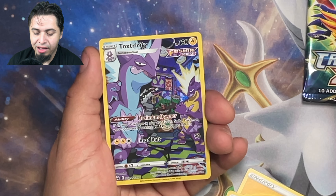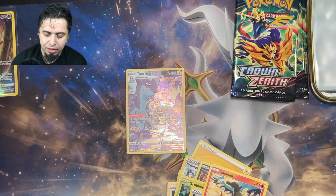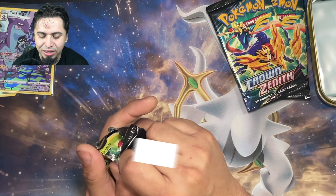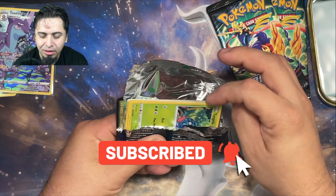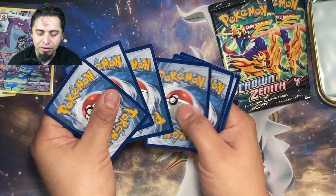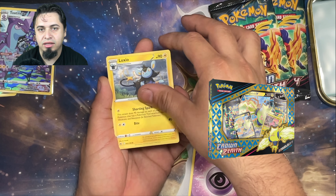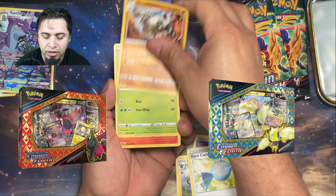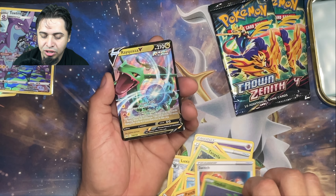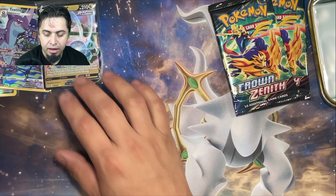We got a Galarian Gallery Toxtricity — I'm not sure if I have this one. Don't forget to hit the subscribe button while you're watching this because I am just about 30 subscribers away from hitting 500 subscribers. At the 500 subscriber mark, I will be giving away either a Regilecki Crown Zenith Collection Box or a Regidrago Crown Zenith Collection Box — it will be your choice. We're ending off this pack with an Oddish and a Regice Quagsire reprint from Evolving Skies.